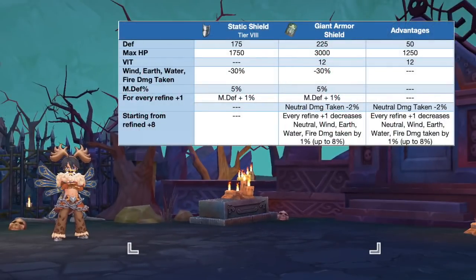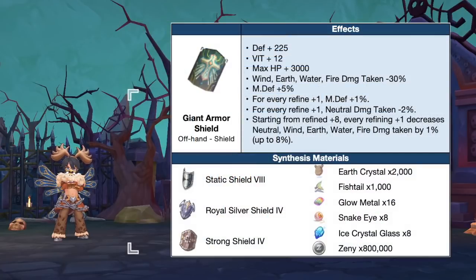Up next we have the Giant Armor Shield, which is the synthesis of Static Shield. Aside from reducing wind, earth, water, and fire damage taken, the synth version also reduces neutral damage taken. In comparison to a tier 8 Static Shield, the Giant Armor Shield will grant extra plus 50 DEF, plus 1250 max HP, and plus 12 VIT. Refining it to plus 8 or higher is ideal since it grants extra damage reduction against neutral, wind, earth, water, and fire damage. At plus 15 refinement it will grant a total 38% damage reduction against those elements, making it a must-have for PvP.